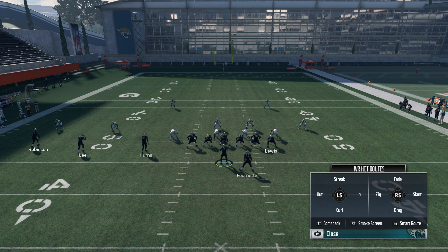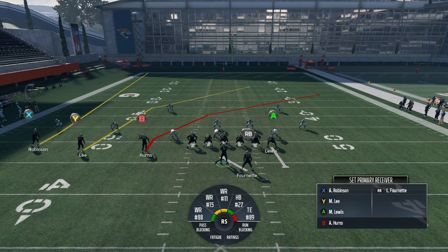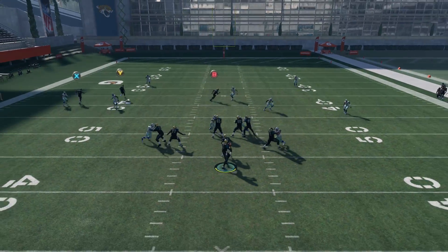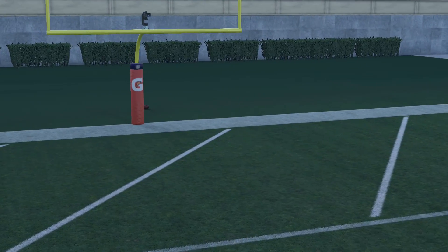The setup for this play is put the extra square receiver on a fade route, and then you can do whatever you'd like with your tight end - you can block him or put him on a drag route. You can do whatever you want with your running back; I like to block him for extra time. Now against any Cover 2 in Madden 18, this is what should happen: that Y receiver is gonna get wide open right over the middle of the field.